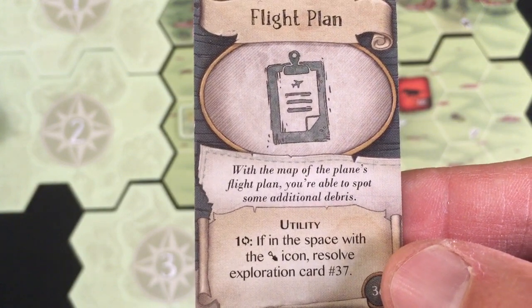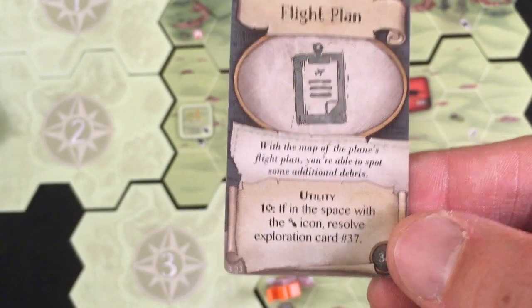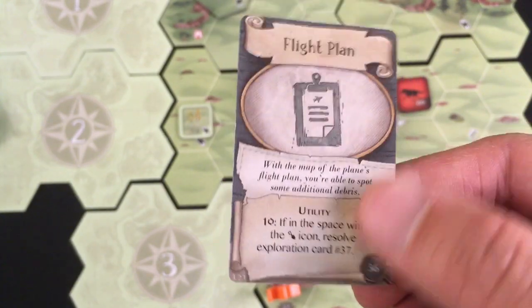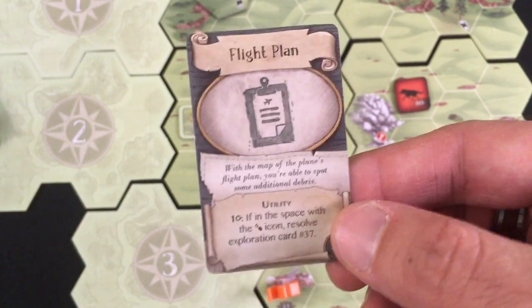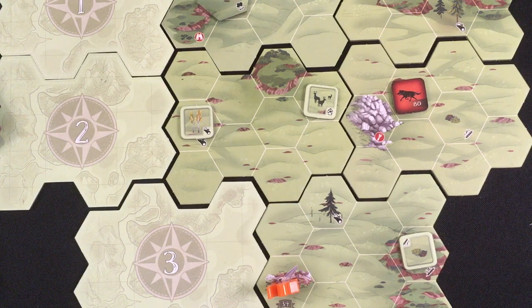Curious what that is but I'm not sure I'll get there. I need to choose: keep the flight plan or discard my meat? I'll keep the flight plan in case I get a chance and throw away the meat. I'm not going to activate the boss yet because I only have two stamina left — that seems like a recipe for getting killed.